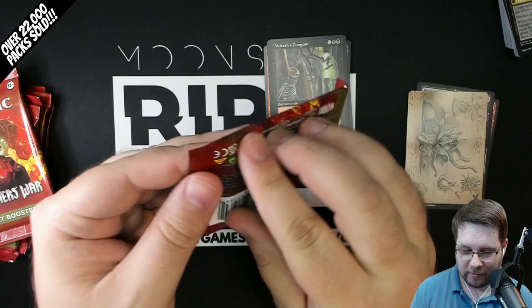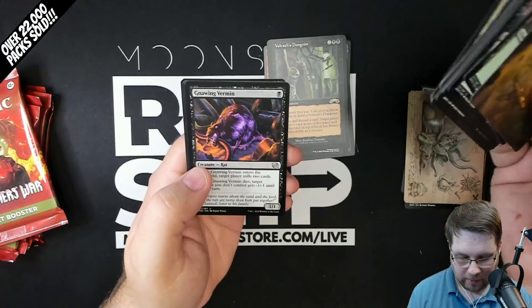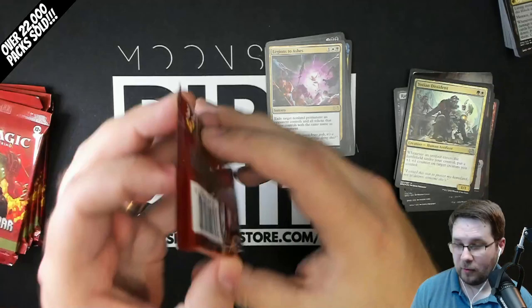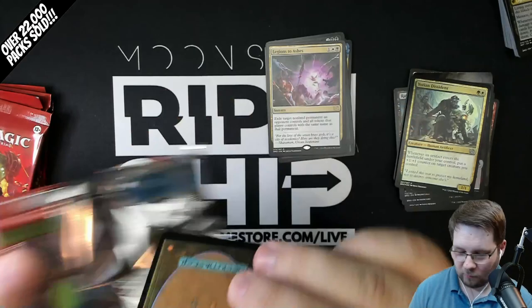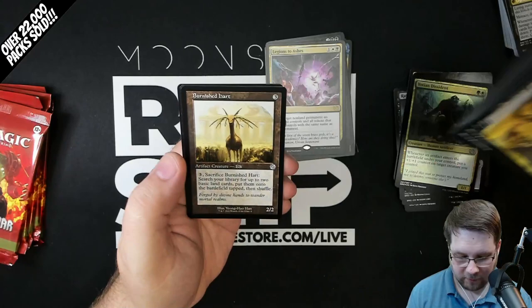You got to see almost everything other than Transformer and the Schematic cards. I guess you didn't get to see the full art lands yet either - the full art lands show up in about one in four packs. We already did hit a mythic, which is pretty cool. Burnished Heart, Legion to Ashes - this is a really fun looking Vindicate-like card. Yoshin Descendant and a Power Stone. You get at least one retro artifact in every set pack. There's a one in six chance that your retro artifact will be a schematic version. We'll see if we hit any of those.